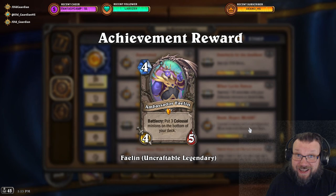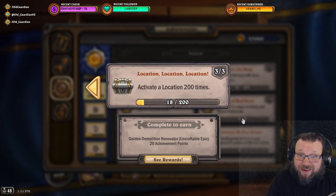From Murder at Castle Nathria, you can get an epic tech card: all you need to do is activate a location 200 times — any location will do — and two copies of Golden Demolition Renovator can be yours.